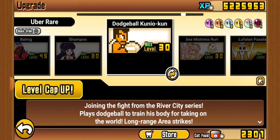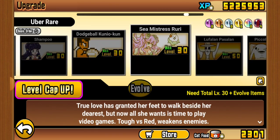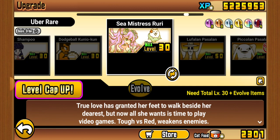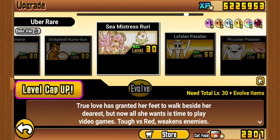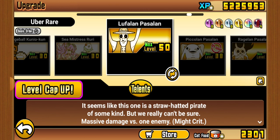Shampoo is probably one of the worst units with a good combo. If Kunio comes back, I really do recommend it. Ruri is pretty okay. Luflan is a very good nuker — like Lasvos, I'm lucky to own both.